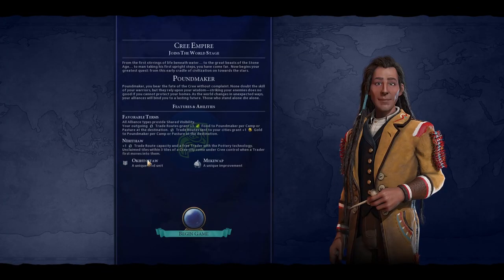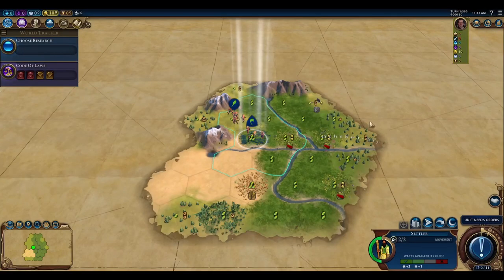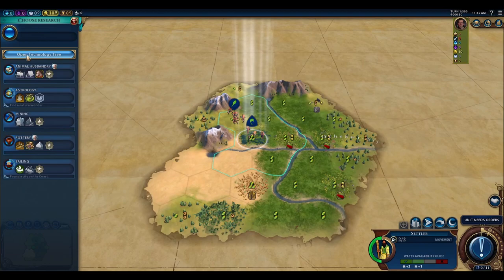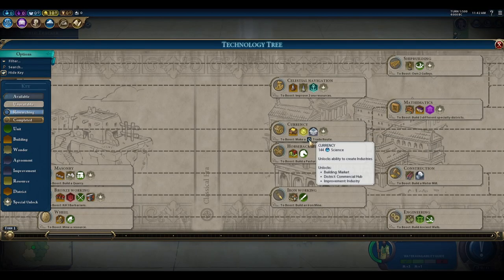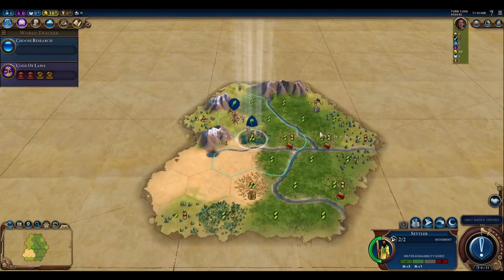Poundmaker receives a free trader with the Pottery technology, which lets us get into Corporations and Monopolies a bit quicker. You cannot build an industry improvement until you've unlocked Currency, but since you get the boost from making a trade route, you won't need to build a trader specifically. Looking at our starting spot, we have one luxury resource — the Elephant, which is Ivory.